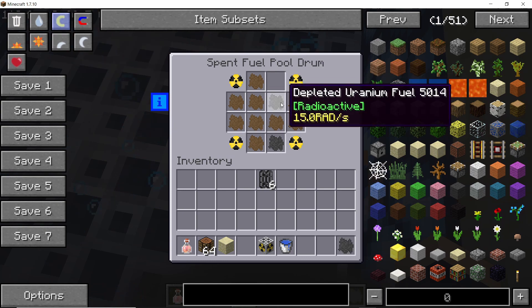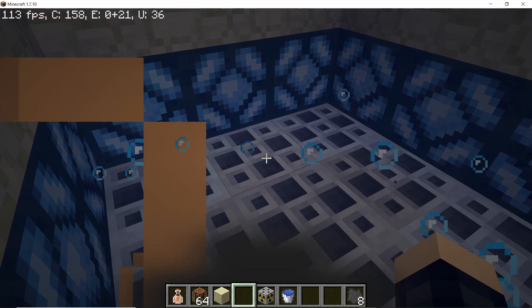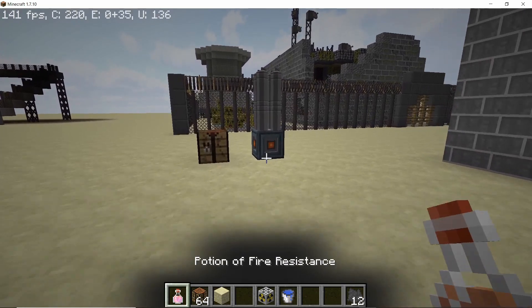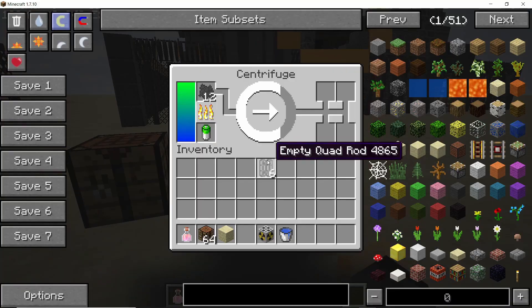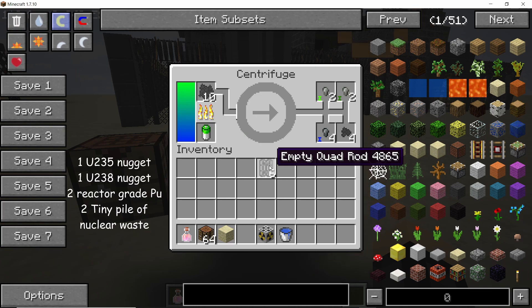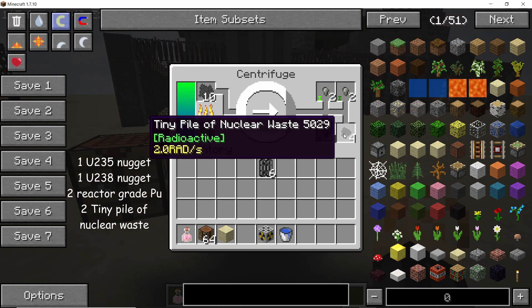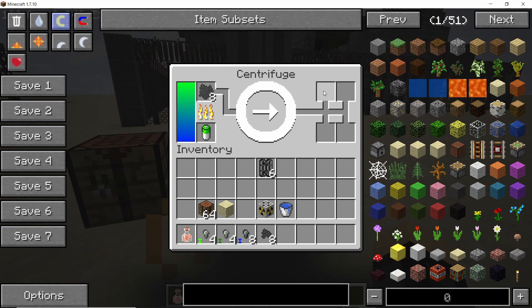From the pool I previously built, let's take out some cooled depleted uranium fuel. As you can see, it is no longer hot — it is still radioactive, but it is not hot. I am going to take out all the fuel that has cooled down and then we can go ahead and process it in a centrifuge. Now that we have 12 pieces of depleted uranium fuel, we are going to process it in a centrifuge. One piece of depleted uranium fuel gives you: 1 uranium-235 nugget, 1 uranium-238 nugget, 2 pieces of reactor-grade plutonium, and 2 tiny piles of nuclear waste.